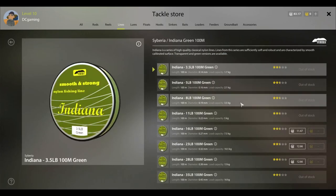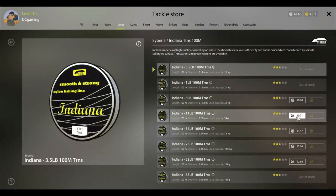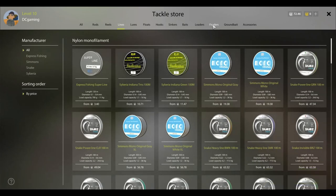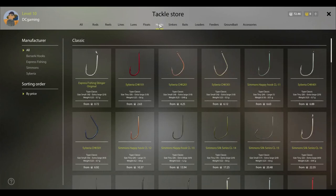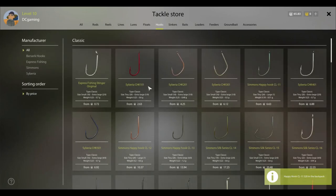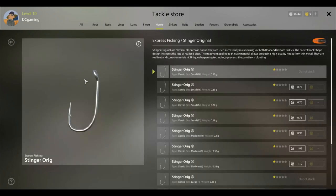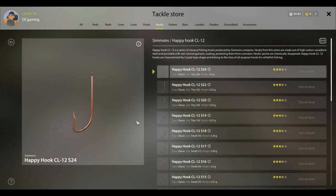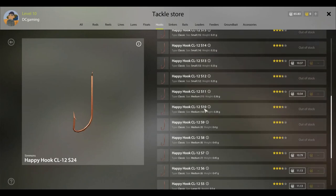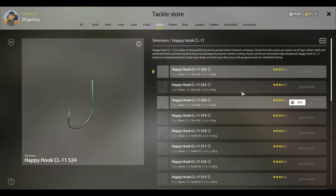Right here - I like that yellow. Gonna do it, gonna buy the 5 kg line. Alright, hooks - we'll go right up the line. Simmons Happy Hook, size 20 - just one left. We got nothing small there. Looking for a small one - nothing, nothing. These are all big hooks. That is the CL12, but they don't have much here other than the big stuff. I guess that means I just go with another one of those.